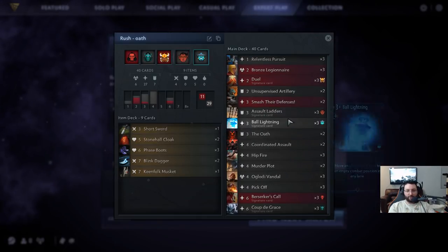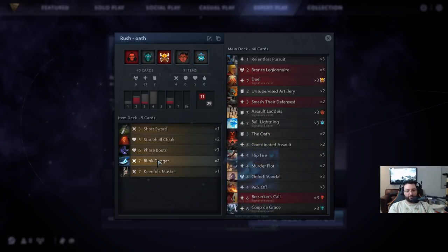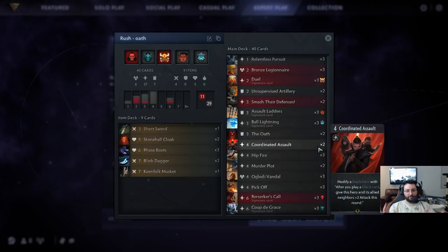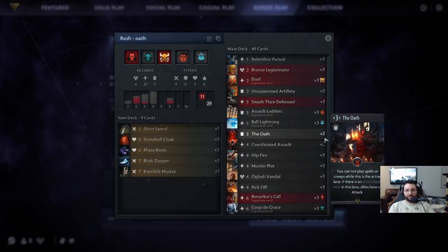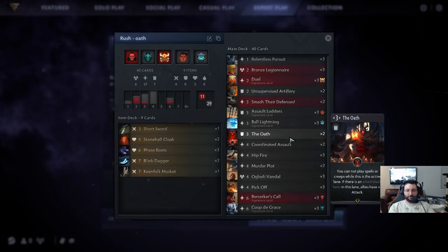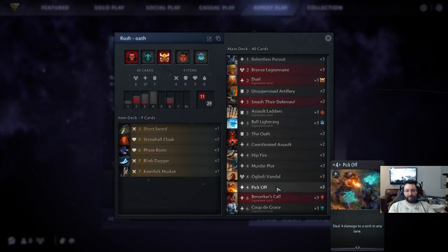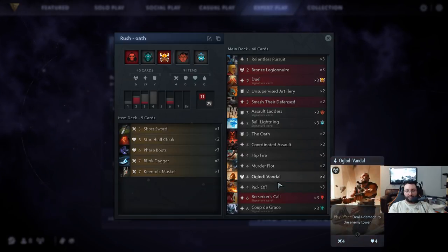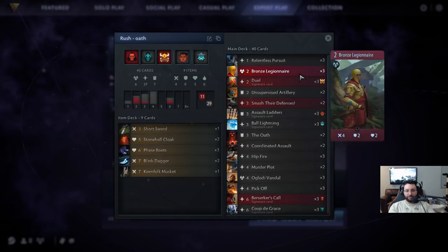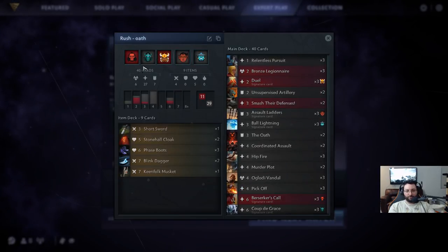So this deck — in terms of items, pretty normal stuff you're gonna see in basically every deck. We have two red, three black: Storm Spirit and Sorla Khan are kind of the most important two in this deck. Relentless Pursuit is unbelievable, allowing you to move a black hero to another lane dealing two damage. Mobility is the name of the game, so this in combination with Ball Lightning — Storm Spirit's spell — will allow ultra mobility, along with Phase Boots and Blink.